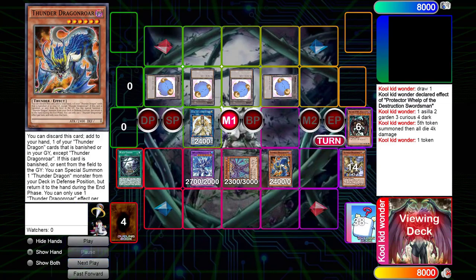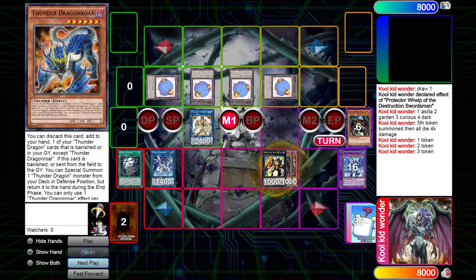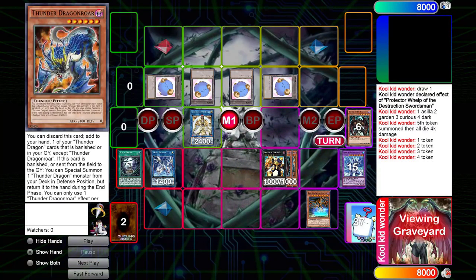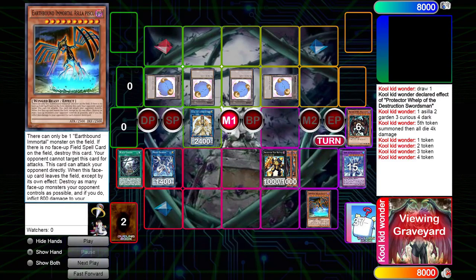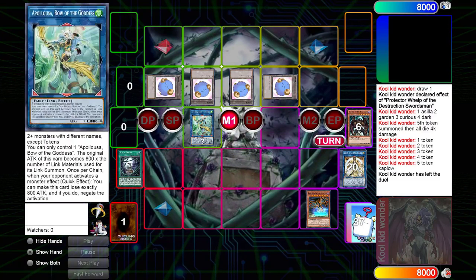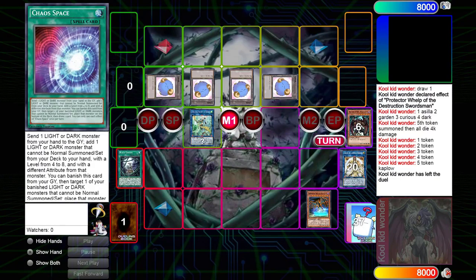Our opponent gets one token from the Dragon Wars summon, then another from the Malicious summon, a third token from Proxy Dragon, and a fourth from our Insect, Exabeetle. This is why we need the level sixes for this combo: on summon, Exabeetle equips any monster from your graveyard to itself, so it equips our Acela Pichu. Then we turn all of our monsters into a Link monster — kapow! Our opponent is dead. 8,000 damage straight to the face, just with the Chaos Space card from Dragon Wars.